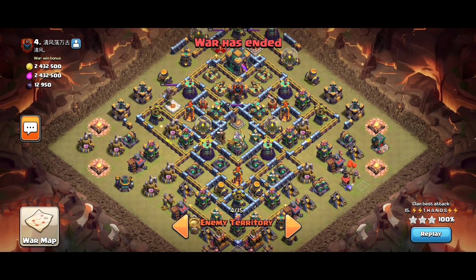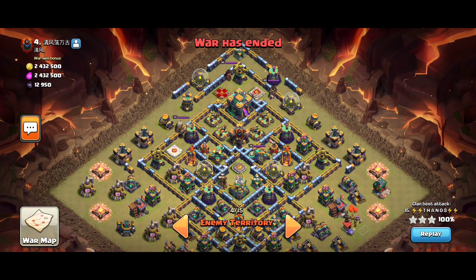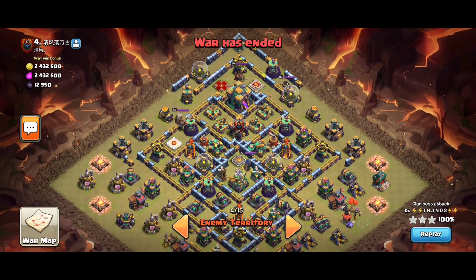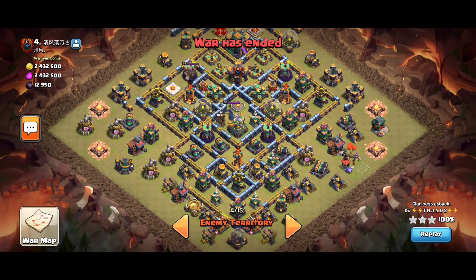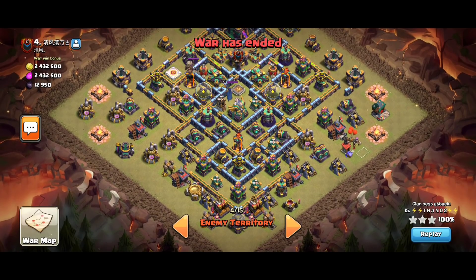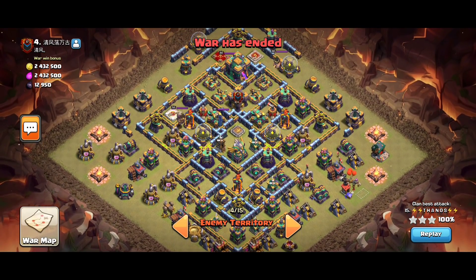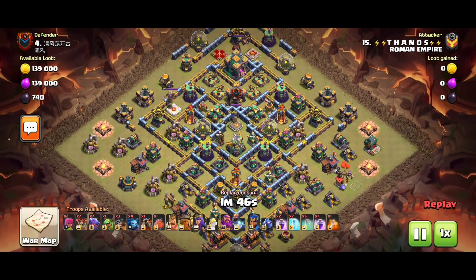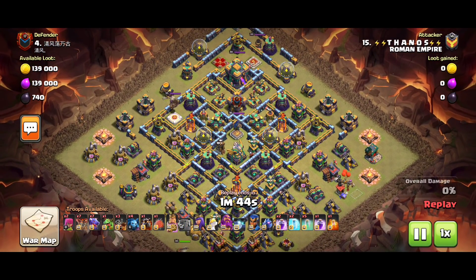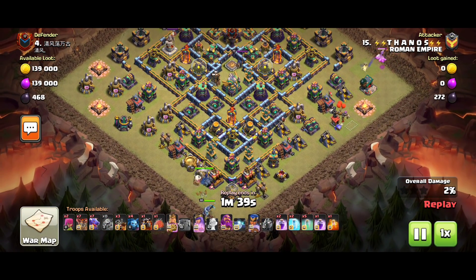First of all, we will jump into the attack. In this base, there is a CW War Base. The Town Hall is in the 12 o'clock segment. Town Hall has 4 X-Bows — a Quad Xbow combination. The CC is in the Town Hall, supported by the core. The base has 2 scattershots. The multi-target inferno is 4x. The Eagle Artillery is at the 6 o'clock side. Thanos has a 3-star clear, so the attack plan is clear.